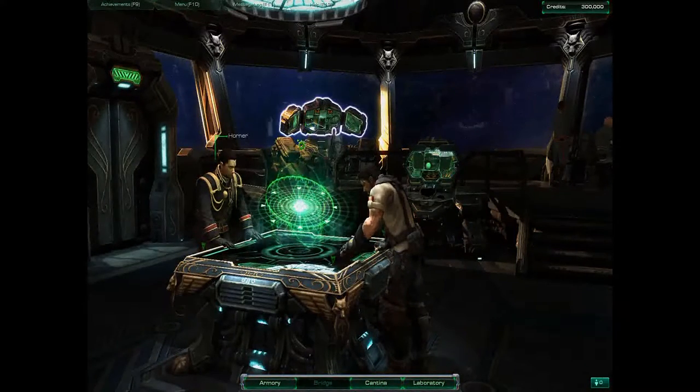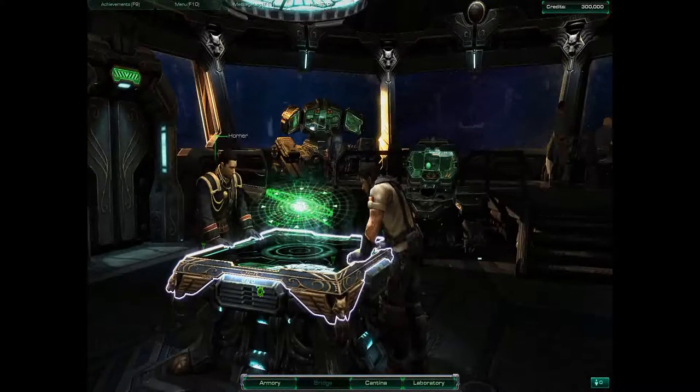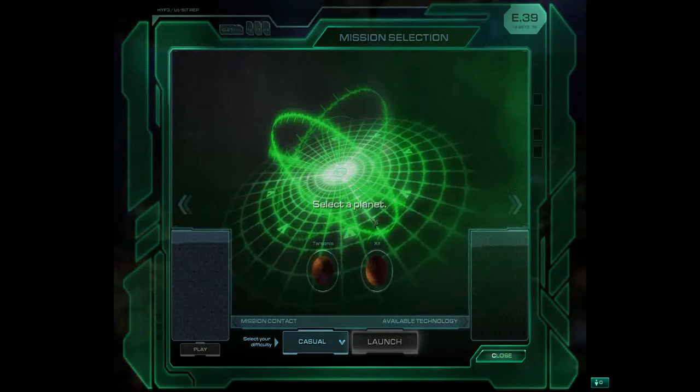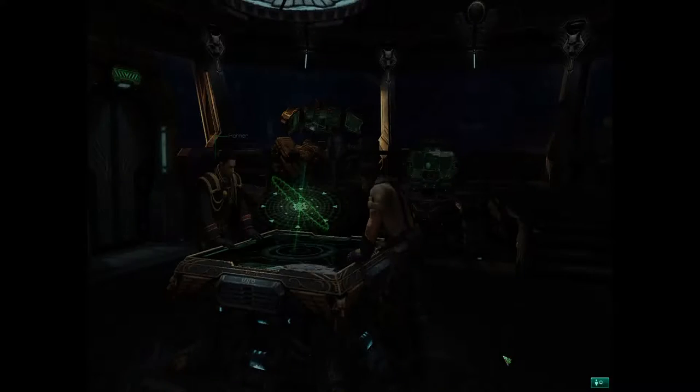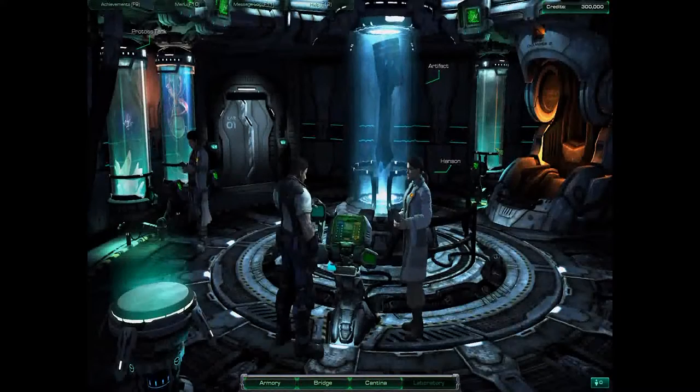Hey there, Basic Dude again, bringing you our ninth mission in our basic training. As you see, we're going to do the standard: check our mission archives, take a quick glance at Star Map, view the available missions coming forward, and then we're going to take a trip over to the laboratory.